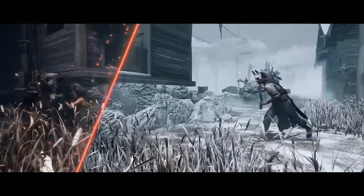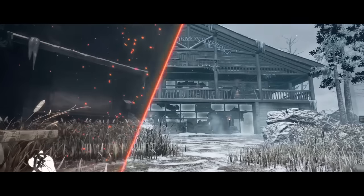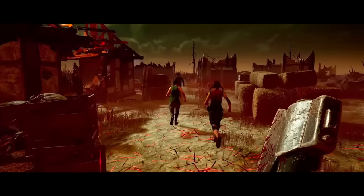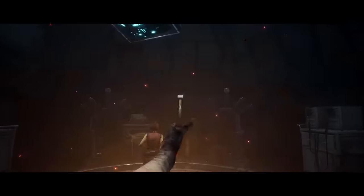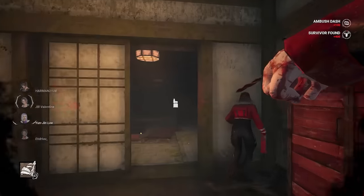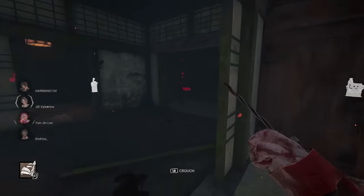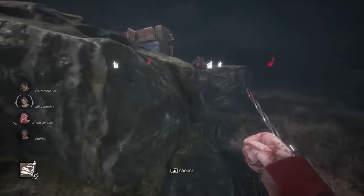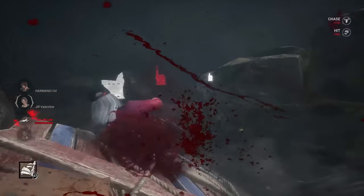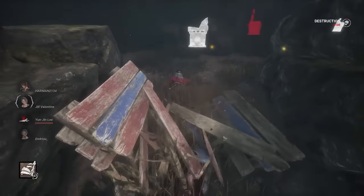DBD recently had its first temporary new game mode, Lights Out. I don't want to make a video tearing that mode apart and talking about everything that was wrong with it. I'm really happy that Behavior is experimenting with these different modifiers, and hopefully it leads to a place where a really new fun game mode can be implemented permanently. However, I can't help but notice how the design of Lights Out is a perfect reflection of Behavior's flawed design philosophy with Dead by Daylight — essentially hide every problem we possibly can about the game and only address things that can't be swept under the rug.